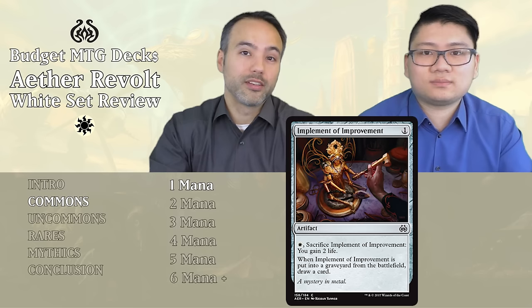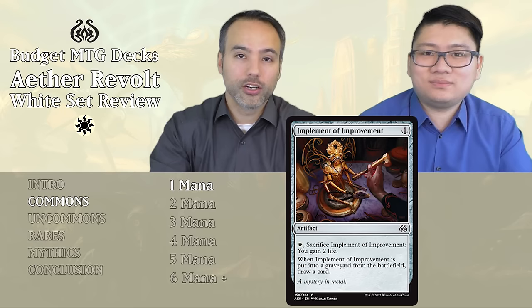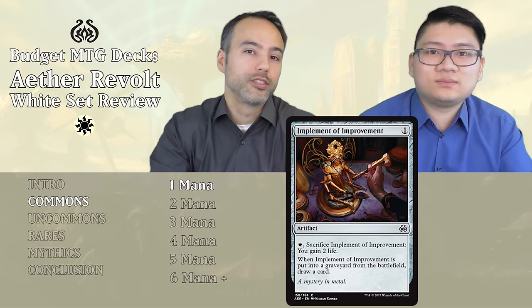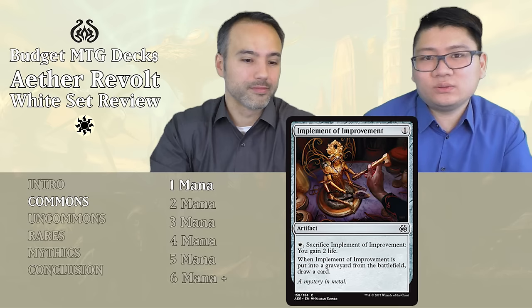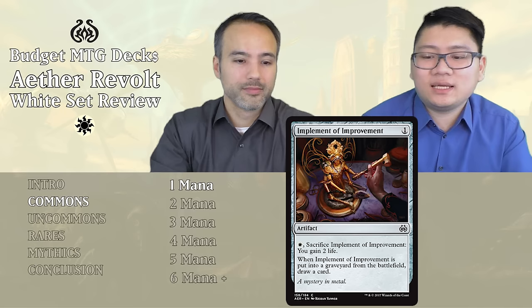Let's get right started with the common cards. Our first card is Implement of Improvement. For one generic mana, we get an artifact. If you pay a white mana, you can sacrifice it and gain two life. Also, when it goes from the battlefield to the graveyard, you get to draw a card. This may not seem like a white card, but because it's exclusively only useful in a deck that has white, we're putting it here. For two mana, it replaces itself but only gains you two life — the card slot is better used somewhere else. Put it aside.